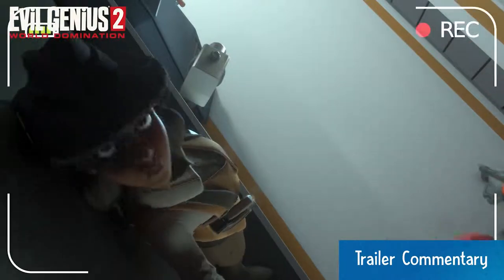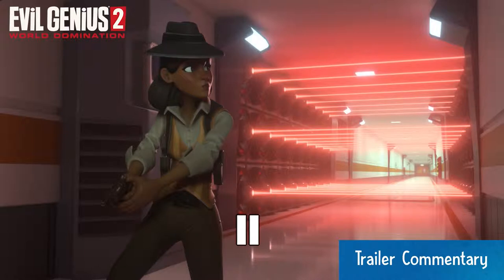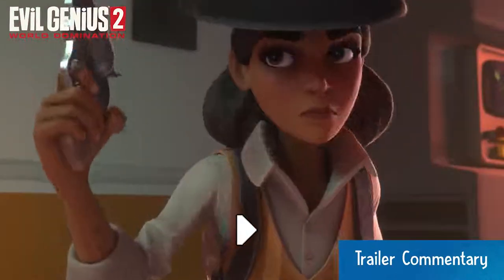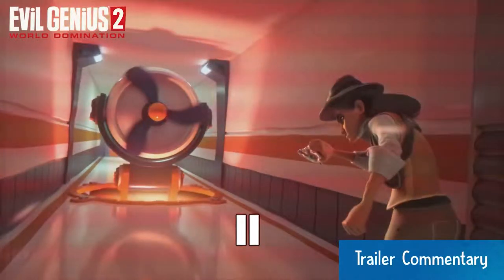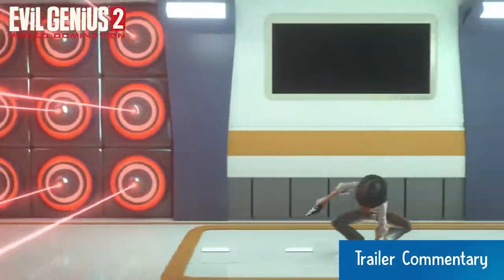A natural segue from the security system is the trap networks. In addition to training up and arming your minions to fight the forces of justice directly, you can also lay a series of traps. This allows us to put in slapstick elements — we can force agents through a set of damaging traps. Here we see the fan trap blowing an agent. This might blow them straight into a wall where they take some damage, or if the player is smart, they can set it up to blow the agent through a laser wall, or into a shark tank. These are three new traps for Evil Genius 2.